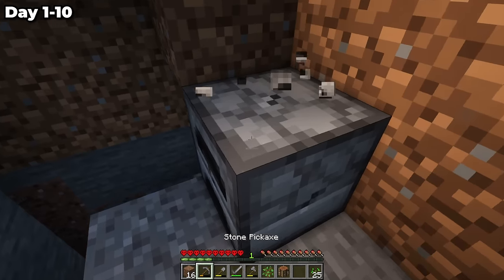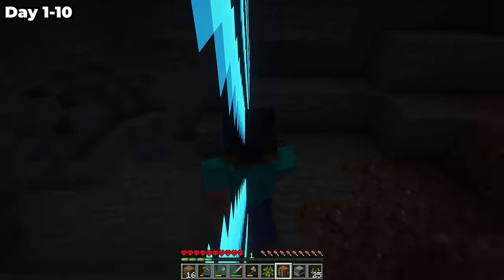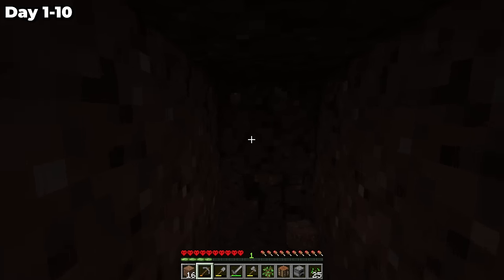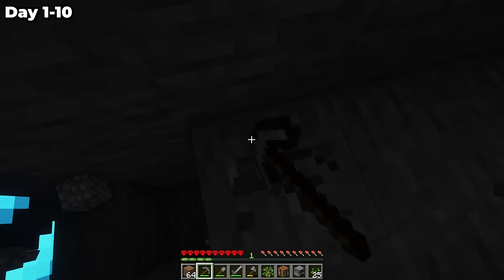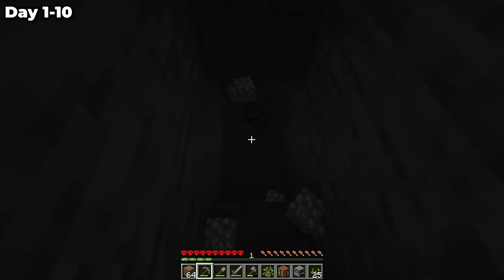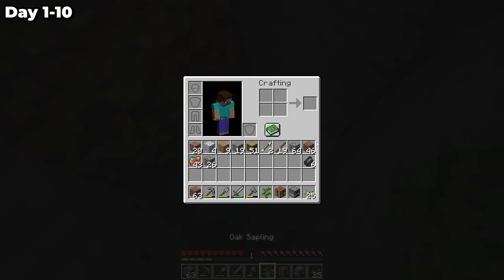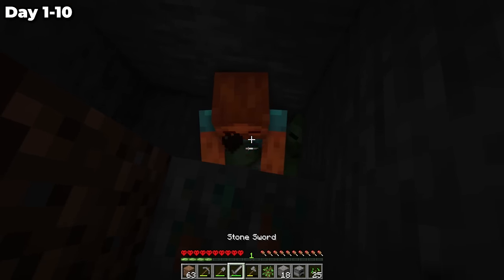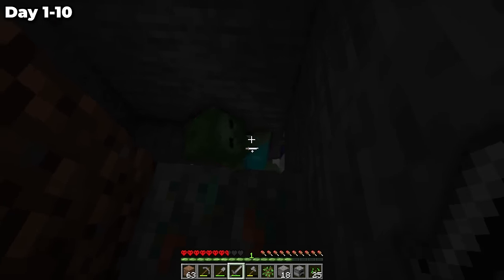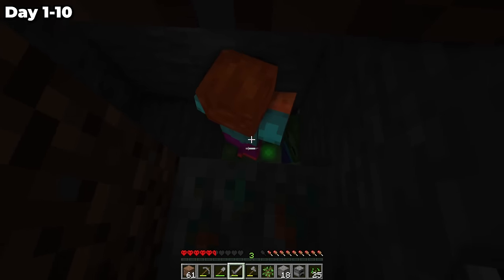Maybe I should just dig a different way. There was that cave opening with no monsters — I'll go try that first. It looks like it didn't expand enough to get into the cave, but that cave looks really big and I see some iron. I'll just mine in a straight line and see if I find any iron. I haven't found a single piece yet — maybe I'm not low enough. I'll go down a little staircase. There's some copper but I don't really need copper. There's a creeper and some zombies — maybe I can get a carrot or potato.